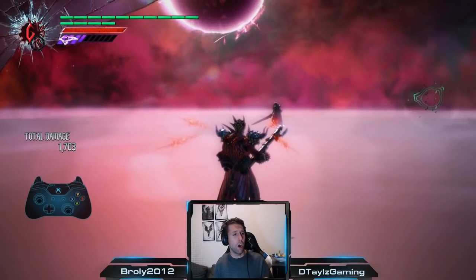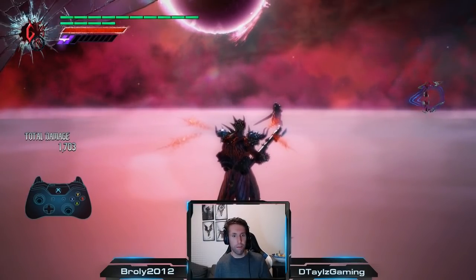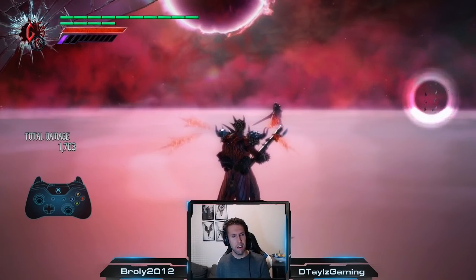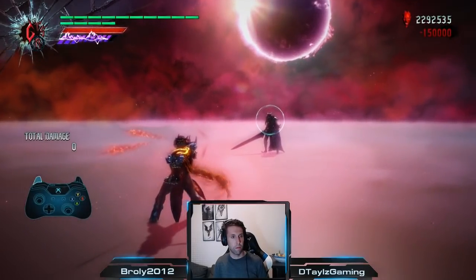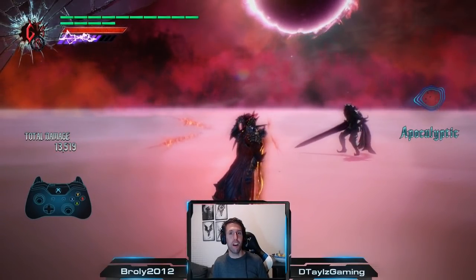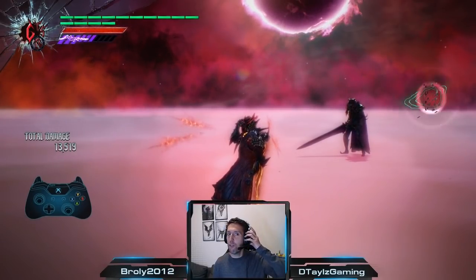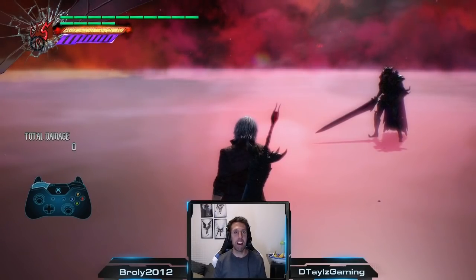While we're on this topic, if Devil Trigger impacts all of Dante's attacks including his gun moves, then I wonder... Holy shit! 13,500 damage. Insert Dragon Ball Z gif — Vegeta pulling off the Scouter: it's over 9,000! Sorry, I got a little carried away.